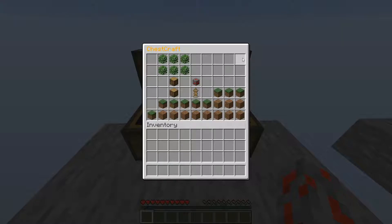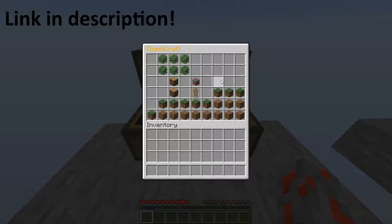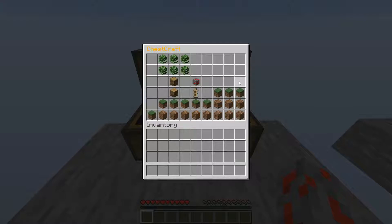ChessCraft is a Minecraft plugin that creates an entire two-dimensional Minecraft world inside of a chest. I was inspired by Seth Bling, a YouTuber, who made a datapack for this, but the features were pretty limited as datapacks have a lot of restrictions. So I thought I would follow in his footsteps and create an improved version. My end goal is to recreate almost all of Minecraft's normal features inside this 2D chest world.